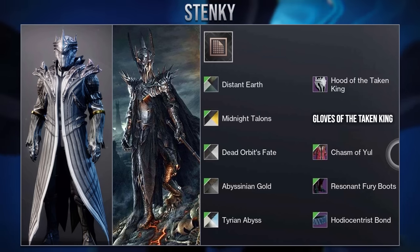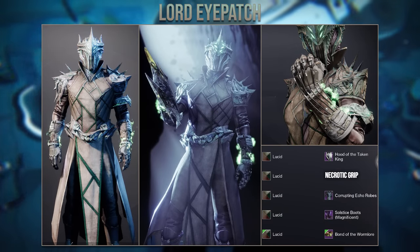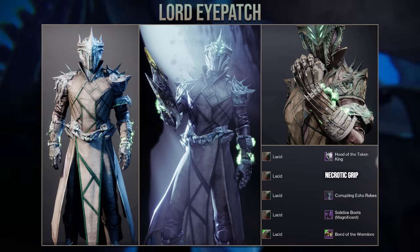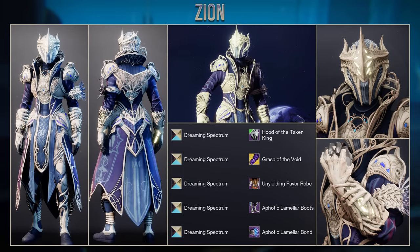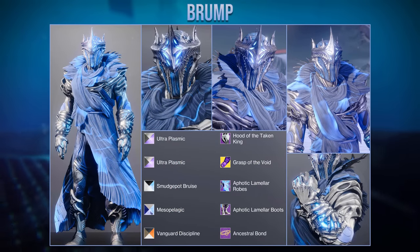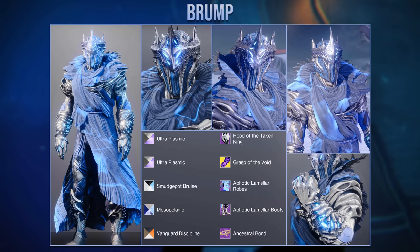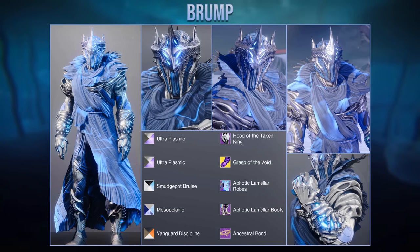Then we have this set from Lord Eyepatch, who used the Corrupting Echo robes to create a hive-like set. They kept consistent with the green glow on the helmet, adding the Necrotic Grip as well as the King's Fall bond. Here is an interesting set from Zion who used the new dungeon helmet with cleaner plated robes, going with a more Queen's Guard-like design which actually worked really well. And that leads me to the final set from Brump called the Lich — the way the cloth glows on the robes matches the helmet perfectly, and the choice of shaders makes for one of the coolest Warlock sets I've seen in a very long time.